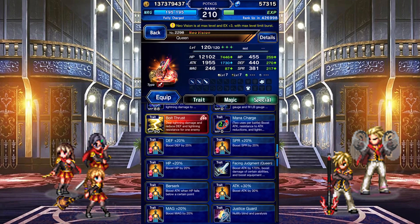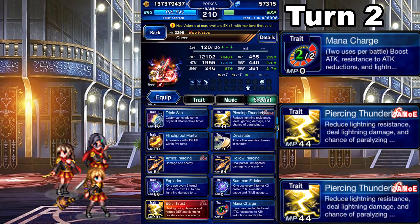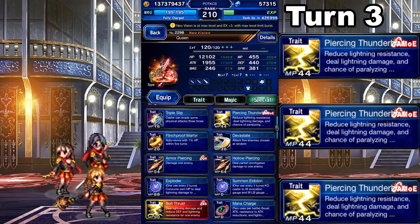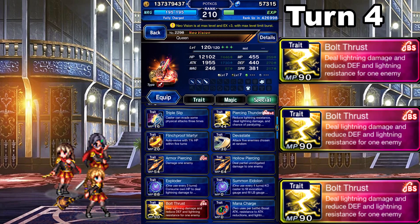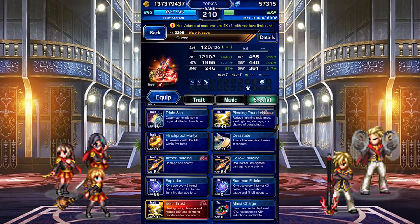Time to make a damage rotation. I'll assume she's at EX plus 1. On turn 1, triple cast Oathrust. On turn 2, cast Mana Charge and double cast Piercing Thunderbolt. On turn 3, triple cast Piercing Thunderbolt. On turn 4, triple cast Oathrust. On turn 5, Super LB. And then just repeat the rotation from here.